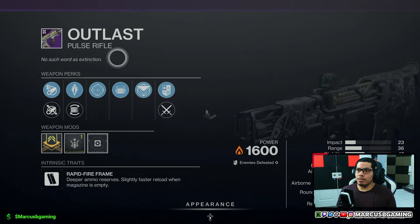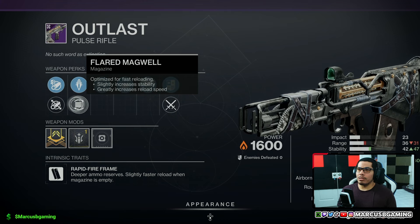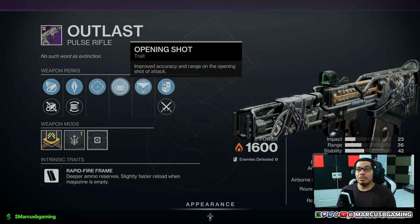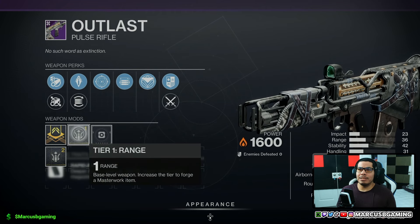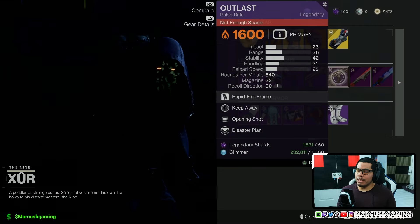And there's an Outlast pulse rifle with arrowhead break or fluted barrel, armor piercing rounds or flare magwell, Keep Away and Opening Shot with a Disaster Plan origin trait and a range masterwork. They might like that for PvP — maybe.